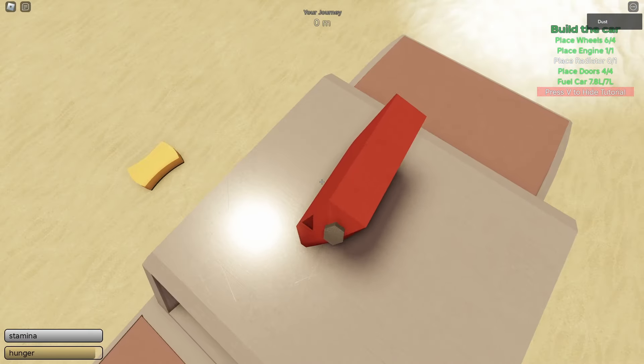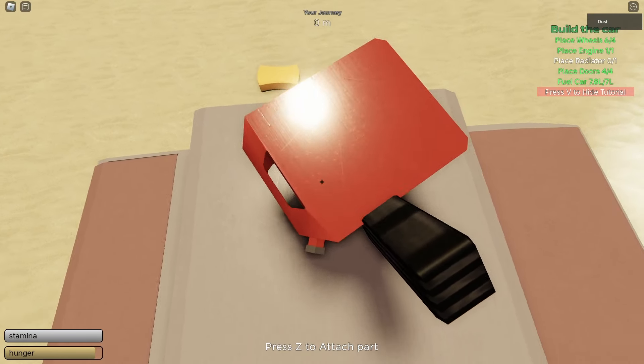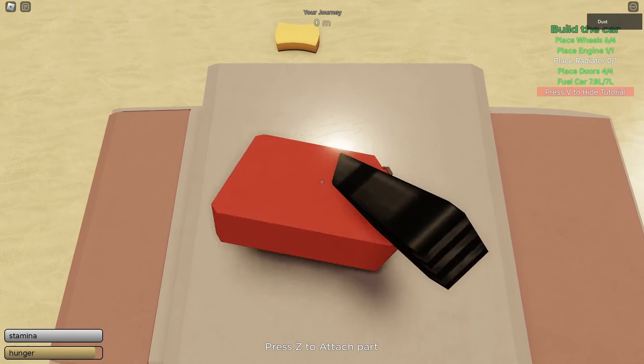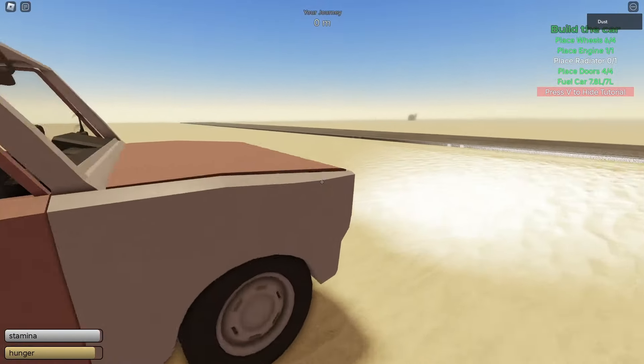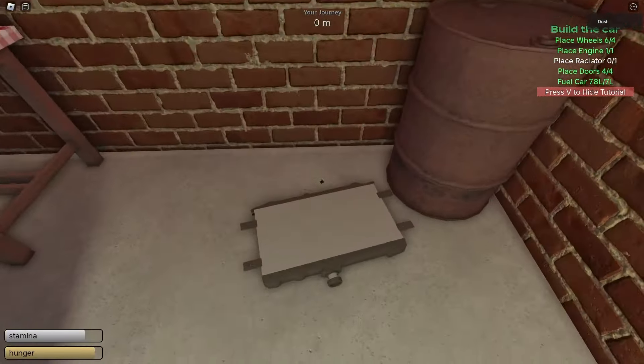You can also press Z to attach the jerry can to the top of the vehicle — you can attach different items to different sides of the car to use them later. Press Ctrl to sit down and place items more easily. There's a rotation bug that can occur, but crouching helps resolve it.